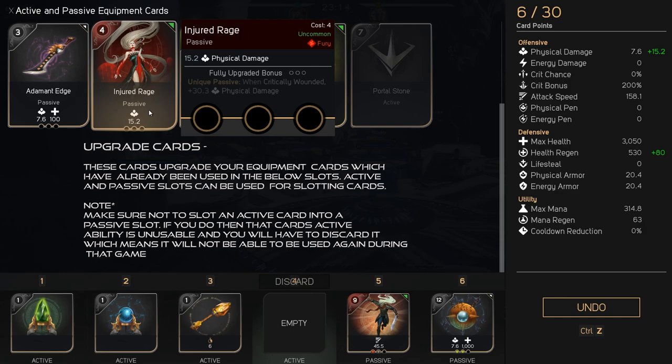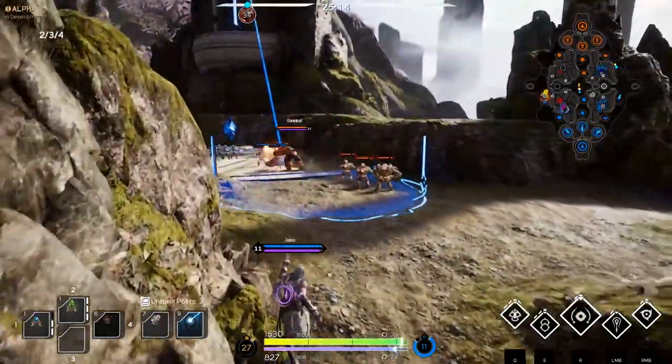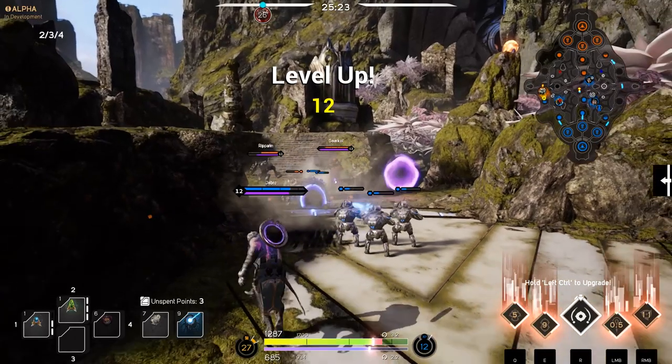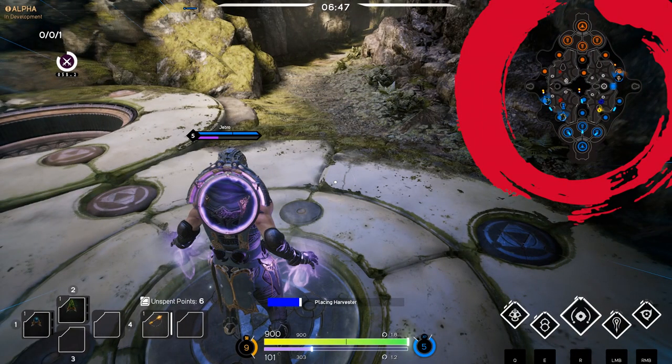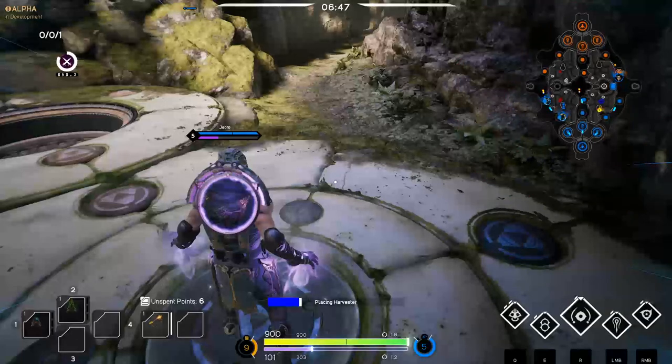Next we're going to go into the UI and controls. You can see the UI as it's been on screen throughout the video. In the top right hand side of the screen you can see the minimap, along with mini portraits of your teammates showing where they're moving, who they're currently facing, and also a small orange icon indicating enemy positions — as long as your allies have spotted them. You can see the match timer at the top middle of the screen.